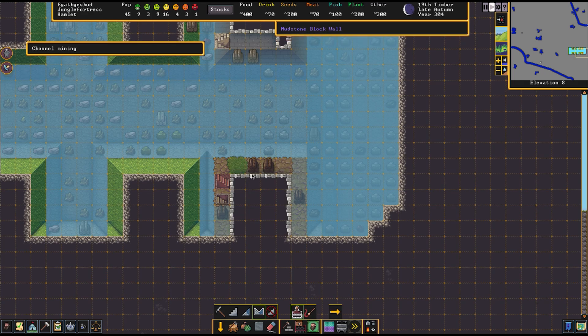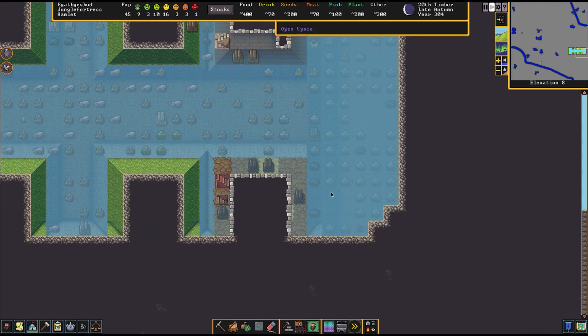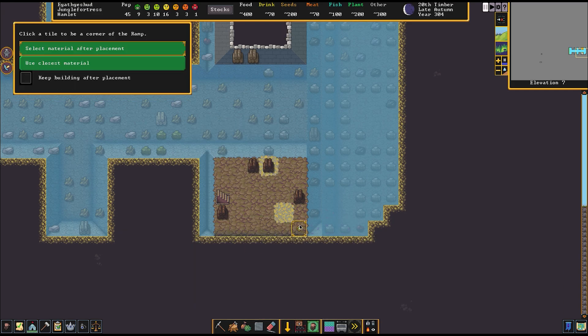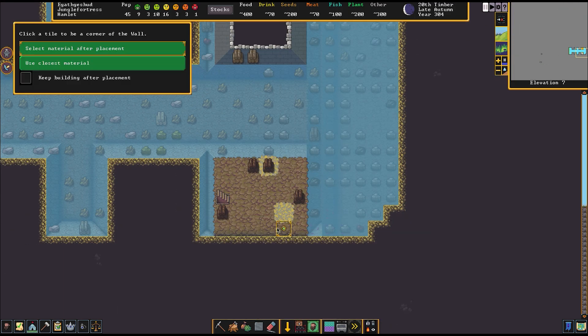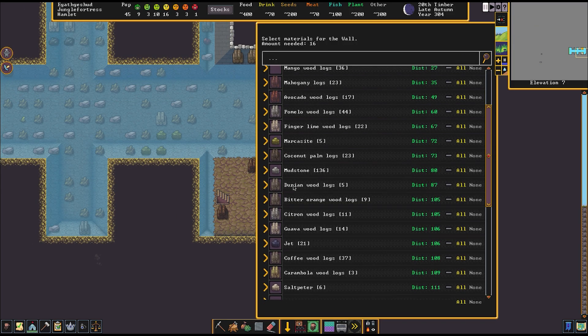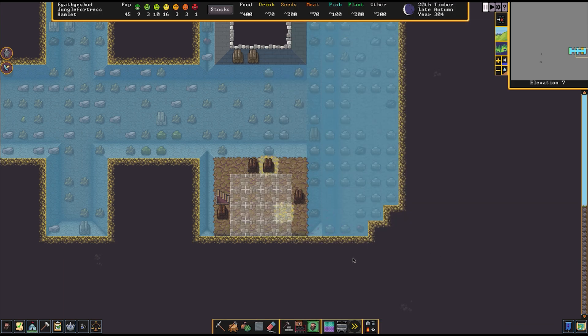Right now we're slowly chiseling out all of the dirt — it's like we're chiseling out the statue from the mountain itself. It gives that illusion and looks more thematically appropriate. We'll just make the ramps right now. Making the ramps is optional, but I think making the ramps makes the foot of the statue look a lot more realistic — like actual dwarves could create this.